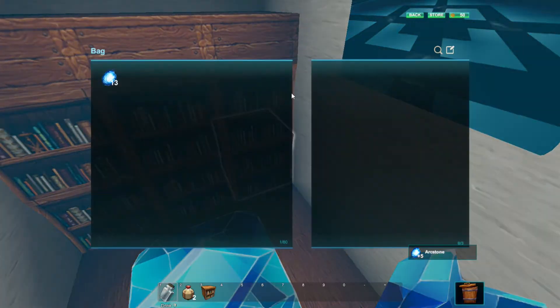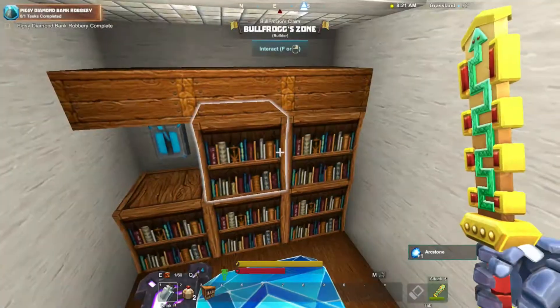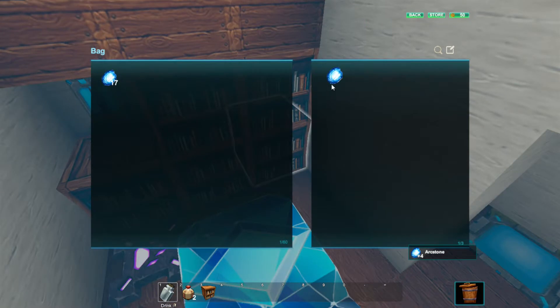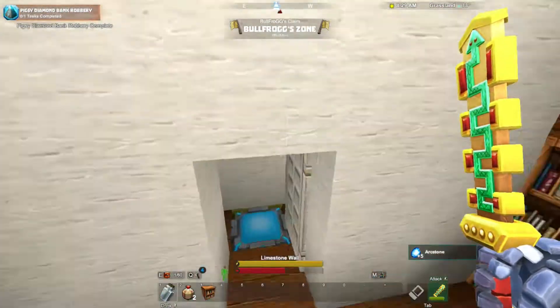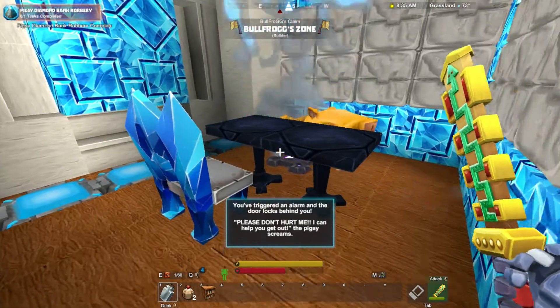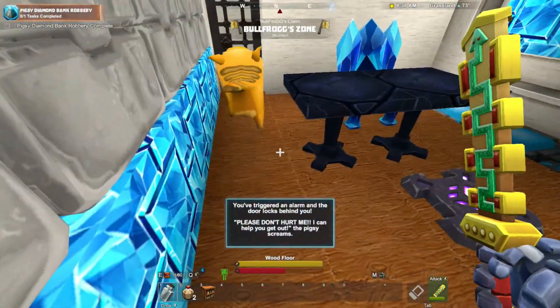Let's try and get all the arc stones we can. A lever. I wish he didn't put one in every one — this is just a lot of clicking. But pretty cool so far. There's something cool — he's done some adventures himself. They've triggered an alarm in the doors behind you. 'Please don't hurt me,' the Pigsy screams. Ha. Too bad, bystander. I'm too into this already.